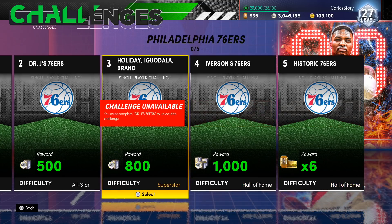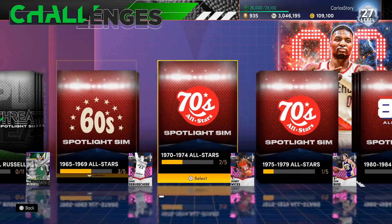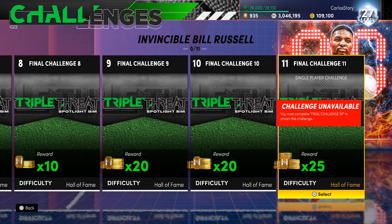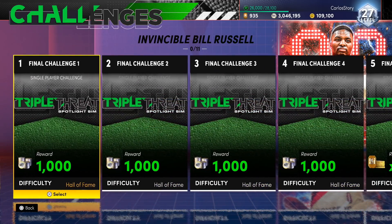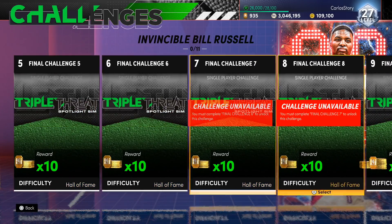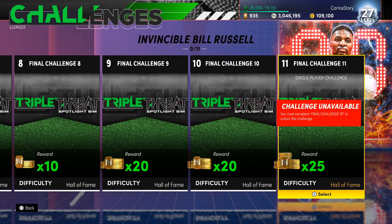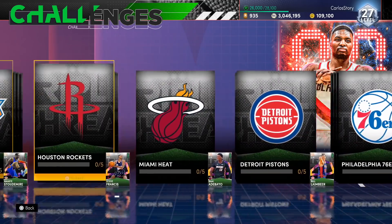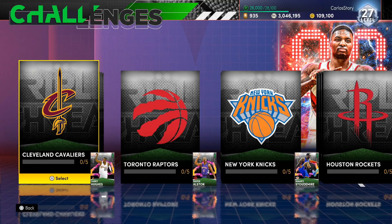Six tokens per game across 30 Galaxy Opals gives you 180 tokens, and that doesn't even include what you get for the Bill Russell challenges, dark matters, or invincibles. If you just started MyTeam, now's a good time to start. You're looking at nearly 80,000 MT total and nearly 300 tokens - plus free dark matters, free Galaxy Opals, and the Invincible Bill Russell. I'll show you the stats right now.